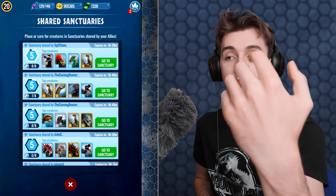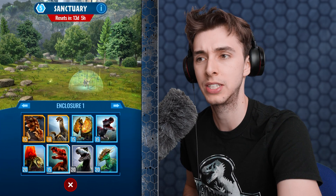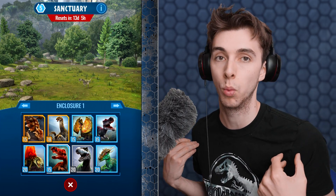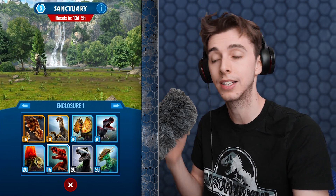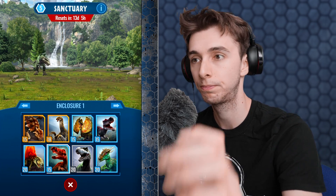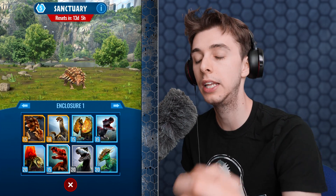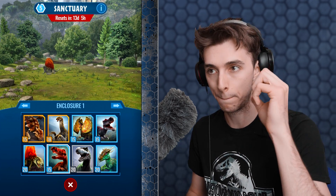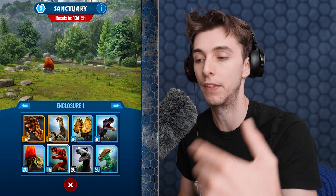When your dinosaur's time expires — it says 'expires in five hours' — the sanctuary resets in 13 days. I think your dinosaurs come back in waves and then you can put them back in. You've got 13 days to really max out that sanctuary, so it is in people's best interest to plop them back into the high level sanctuary.